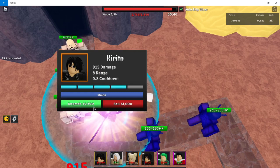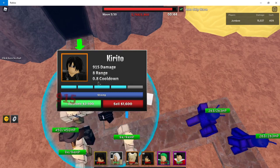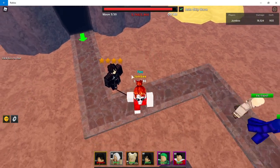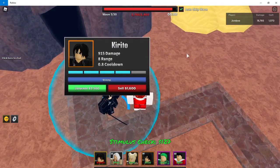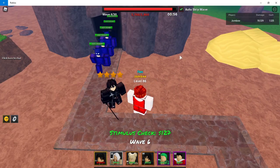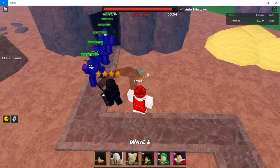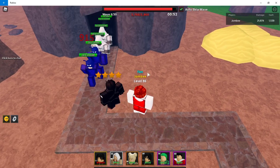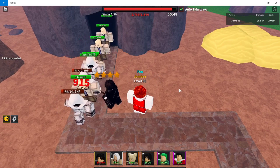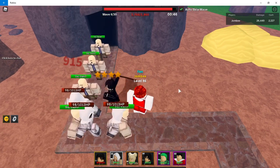His fourth upgrade gives a giant drop in cooldown and a lot more damage. This is when Kirito starts becoming a really good unit, even for handling the smaller mobs, because he's going to be able to just hit them all. Look at this — he's damaging every single one of them.